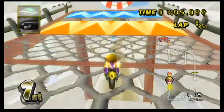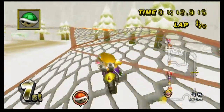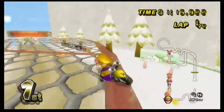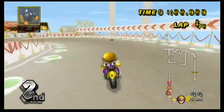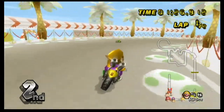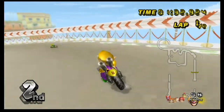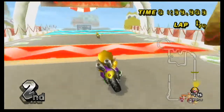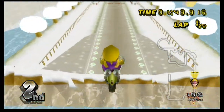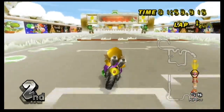Callie turned evil, basically, and was sort of the final boss, while Marie was helping Agent 4. So it would've been the other way around if Callie had won the Splatfest, which I feel like was really cool that they did that. But this might be another test, like I said. It might be one of Nintendo's little tests to see what they're gonna do for the third game maybe.